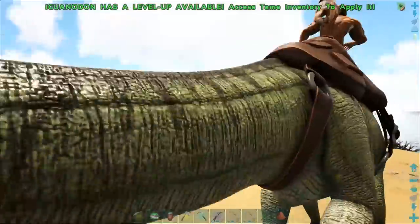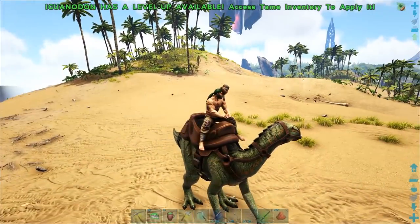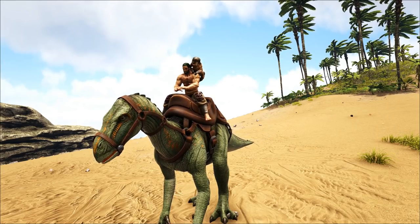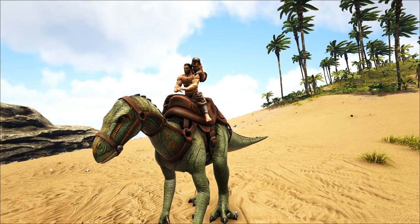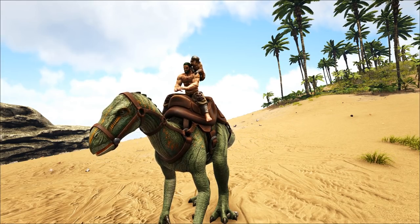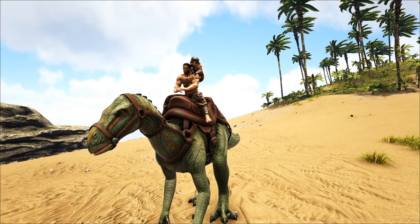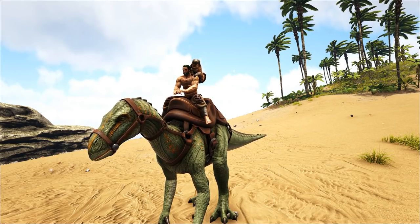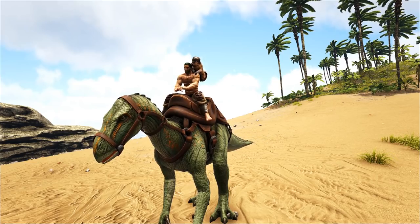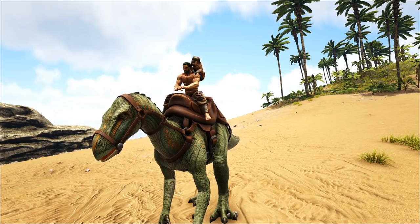That covers most of the stuff about the Iguanodon. These guys are really cool, especially if you can get one as soon as you hit level 30. They'll take you just about anywhere on the island — I'd say they're better than Parasaurs for early game as a fast mount. If you can get one right when you unlock the saddle, tame it, get the saddle on — these guys will be great. They'll grow up along with you and be your buddy for a long time, until you get into kibble farming and need their eggs. A well-leveled high-level one — say a max level 151 tamed with Microraptor Kibble — would be a perfect tame.